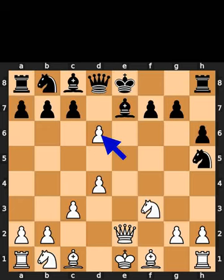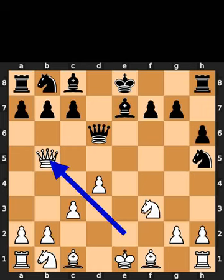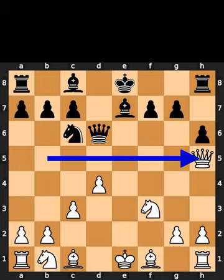White takes the pawn on d6 using the pawn. Black takes the pawn on d6 using the queen. White plays queen to b5, check. Black plays knight to c6. White takes the knight on h5 using the queen.